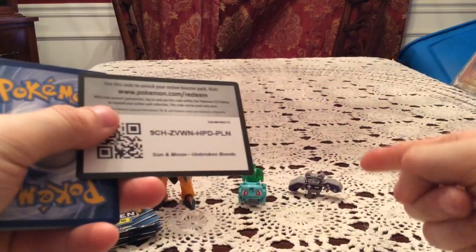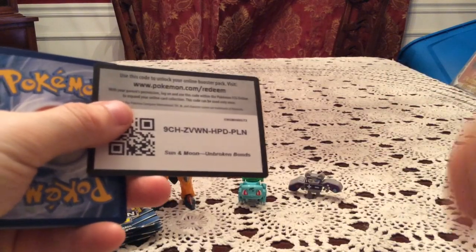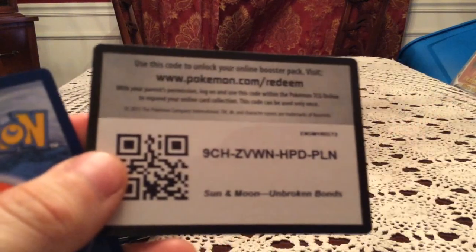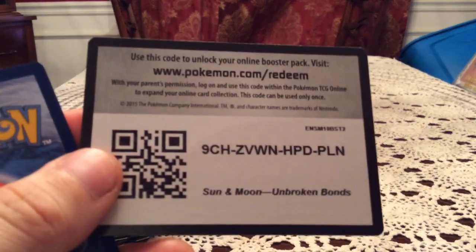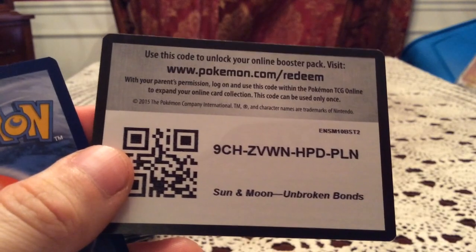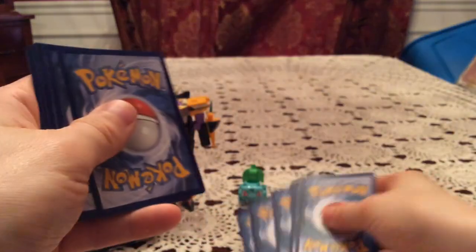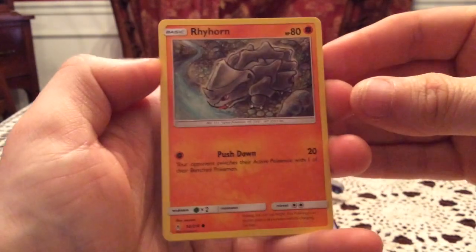In the background today we have Sharkagon and Bulbasaur as I always do, and that little guy is 'Out of Control' — that is his name. He's another Bot Bot that turns into a little gaming controller, so he's out of control literally. There's a code for you guys. I'm recording a bunch of videos in a row here, so it's the first code for this video — pause and take it if you want it.